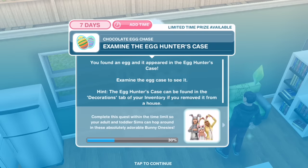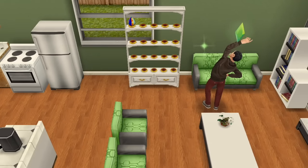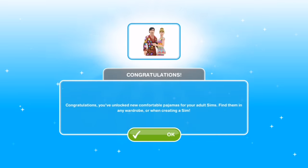Examine the egg hunter's case. You found an egg and it appeared in the egg hunter's case — examine it to see it. The camera did something weird there, but we can see the egg already on the shelf. Congratulations! You've unlocked new comfortable pajamas for your adult sims. Find them in any wardrobe or when creating a sim. That's cool. It looks like we're at the end of day one.